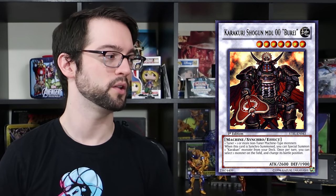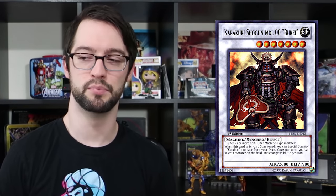Number seven is Karakuri Shogun MDL 0000 Buray. Karakuris are probably the one deck with the unique distinction that Prohibition is next to impossible to play against them — your opponent is not going to remember what any of these are called. Karakuris have more text in their card names than some cards do in their effect text.